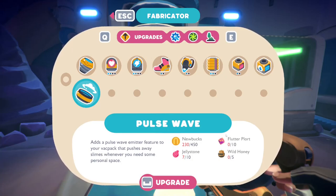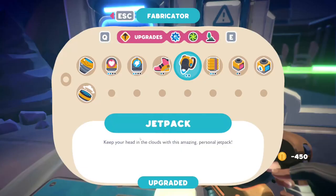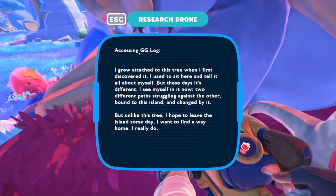There's also something called a flutter port, so that's another new slime. A little bit of plort farming later, we can now get the jetpack — there we go. Looking for jellystone, I came across another one of these little robots.